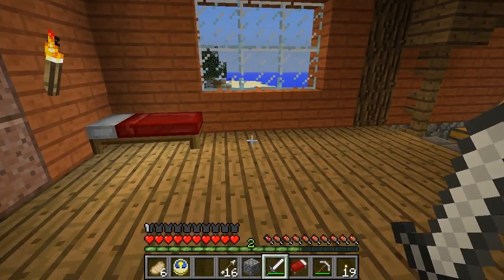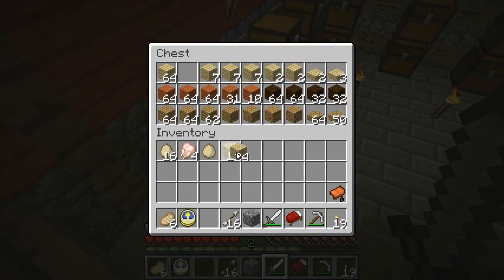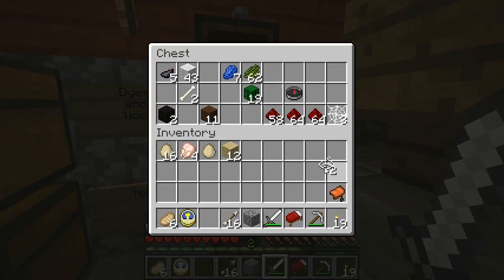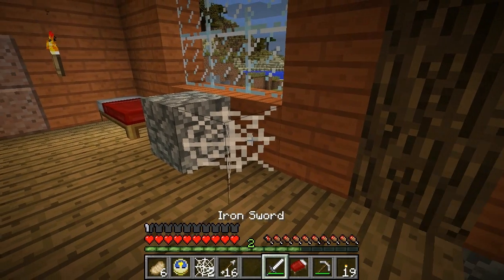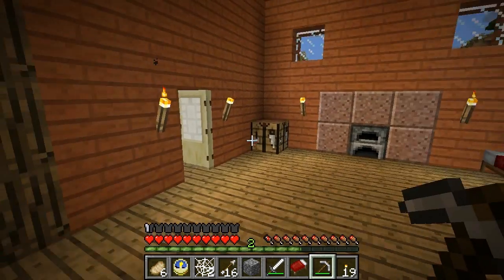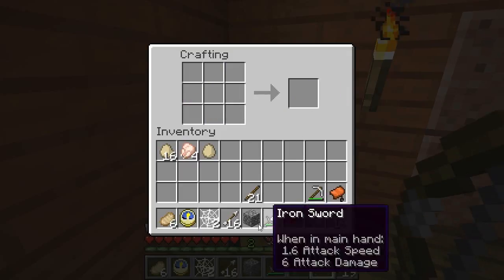Of course I'll need a bow if I'm going to fire said arrows. I'll need string — I think I've got some string left. Two string... for a bow I think you need three string. I don't need cobwebs for too many things, so let's use that. It helps to get some sticks first. Now I can make my bow if I remember the recipe properly. One bow, sixteen arrows — that should keep me going.